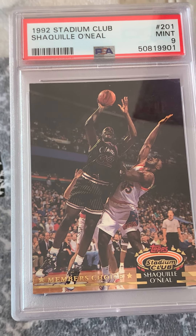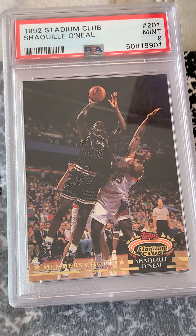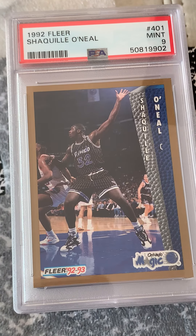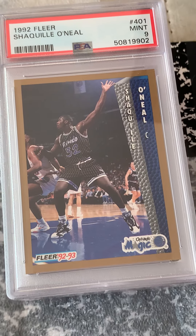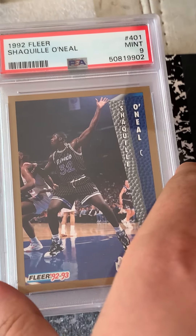Mint 9 Shaq rookie — that's not too bad. I'm liking seeing the 9s starting to come around. Next one: Fleer Mint 9 Shaq, not too shabby. That one is actually pretty tough to get gems in — sensitive borders and, obviously, centering issues.